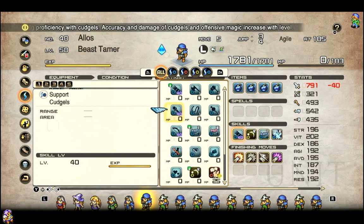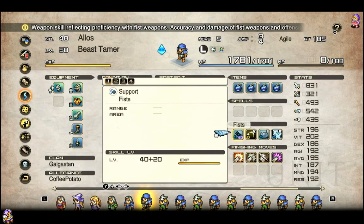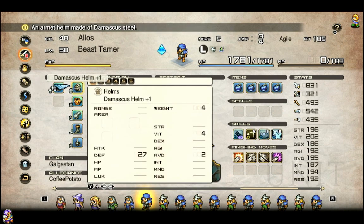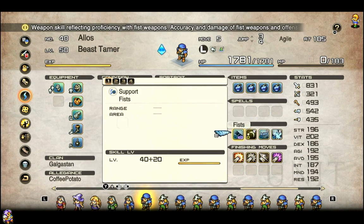Hello everyone, good morning. Welcome to another edition of Know Your Unit. Today we talk about the absolutist of units, and that would be the Beast Tamer. This is a class that on its surface looks fairly mundane, but in reality, the true beast that they were trying to tame was themselves all along. They are an absolute operator of a class, and let's get into this.